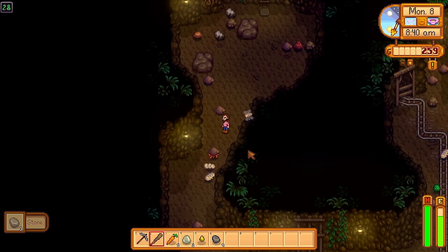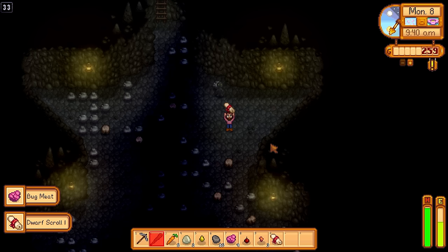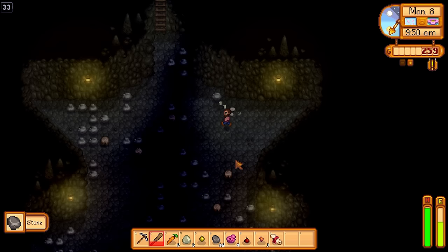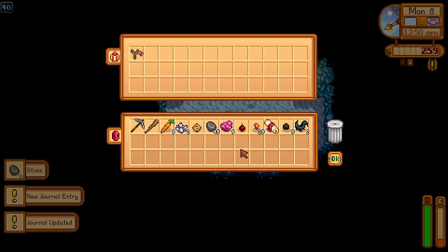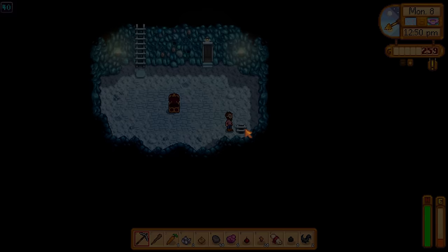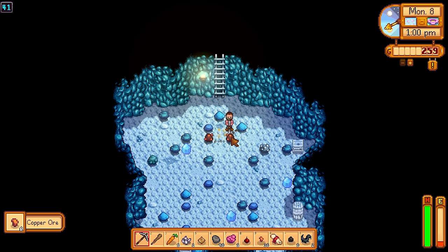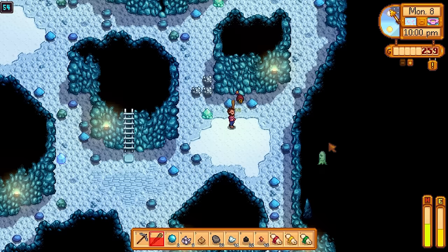We're back down in the mines on floor 42, wiping out enemies and making progress. I was hoping for some ancient seeds off the bugs but didn't get lucky. I made it down to the dark floors and picked up a dwarf scroll. I get very lucky with the dwarf scrolls early on but it takes quite some time to get the 4th one needed for the Dwarvish Translation Guide. I also pick up copper ore whenever I can because copper is needed for kegs and so many other things later on.